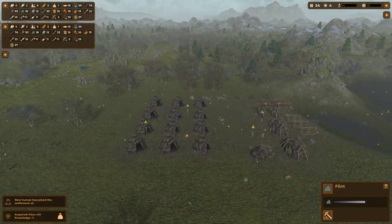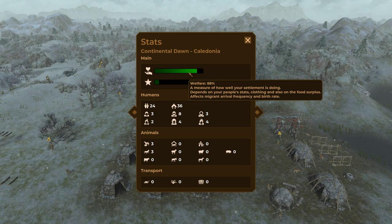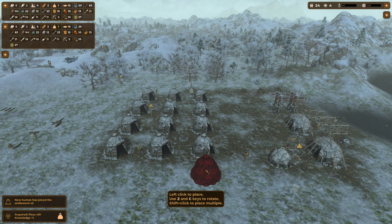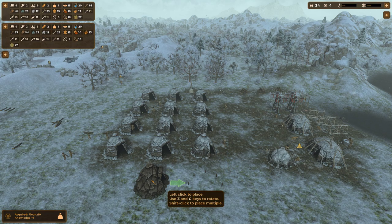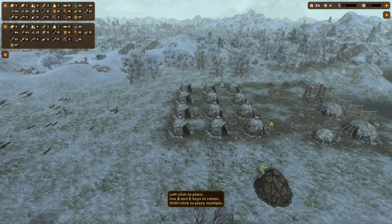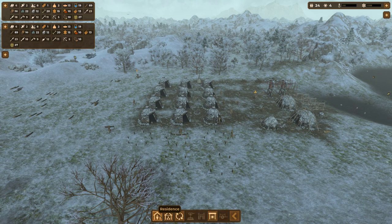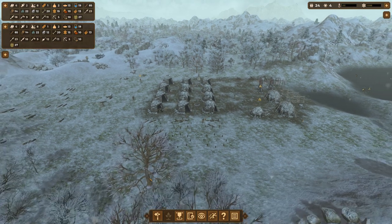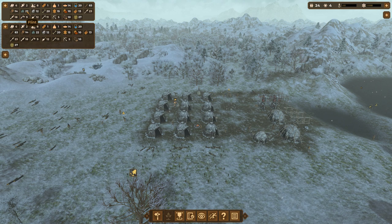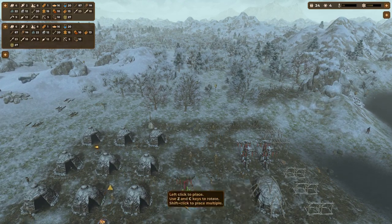We also got more humans for our settlement, which is excellent. We're doing very well on welfare this time. I guess we can build some more tents to make the village attractive for possible new tenants — not tent-tents but tenants, yes. There we go, chop this oak down. I'd say we have enough sticks and logs for a while.